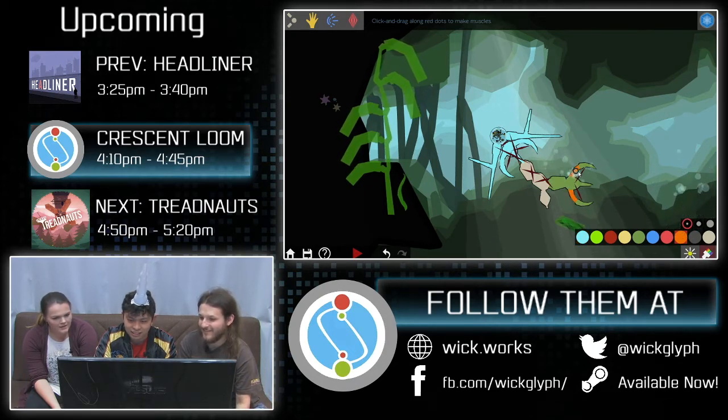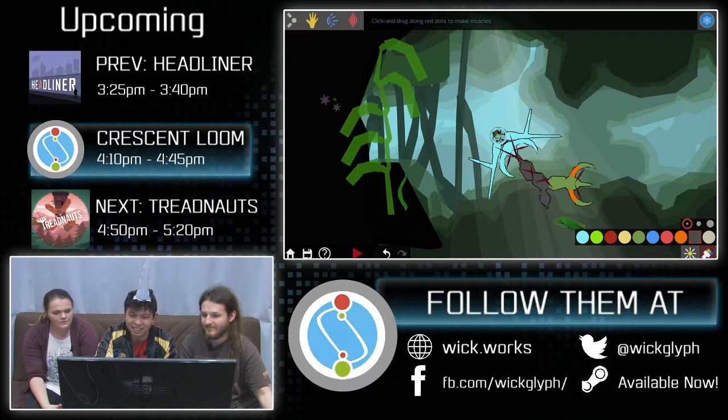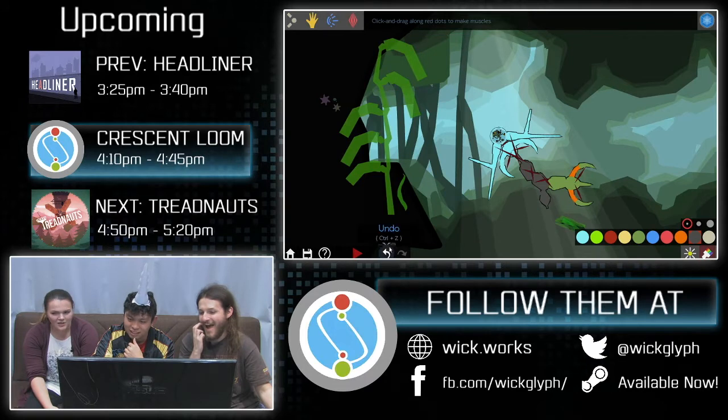I'm gonna give it some eyeshadow. I think that orange will look great on that green. This just became a beauty tutorial. What matches better than green? Then black! Green and black. And then blue... blue pants? I guess that's the legs. Got them blue jeans. It's got a mouth on its legs. I'm curious how it moves now that you dragged it back around — like, inverted it? Yeah. Dare we check out how this works? Maybe. Let's do it.